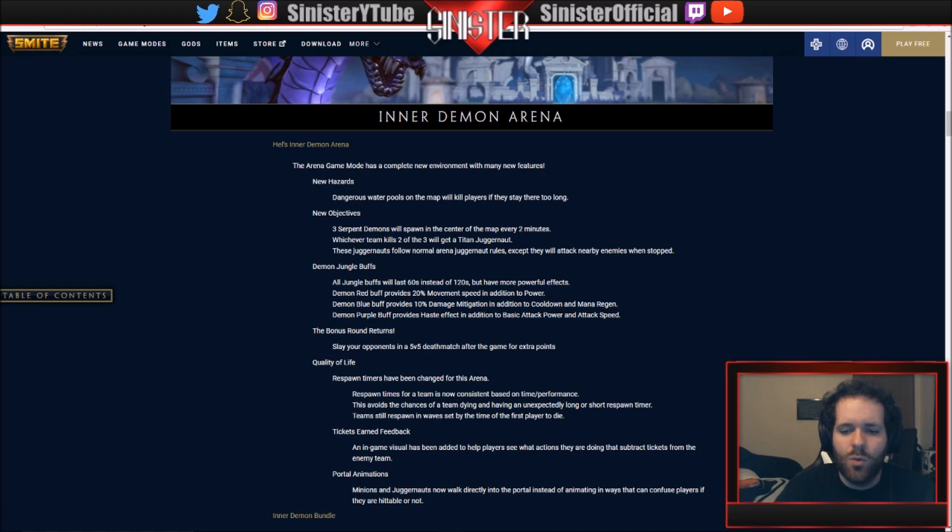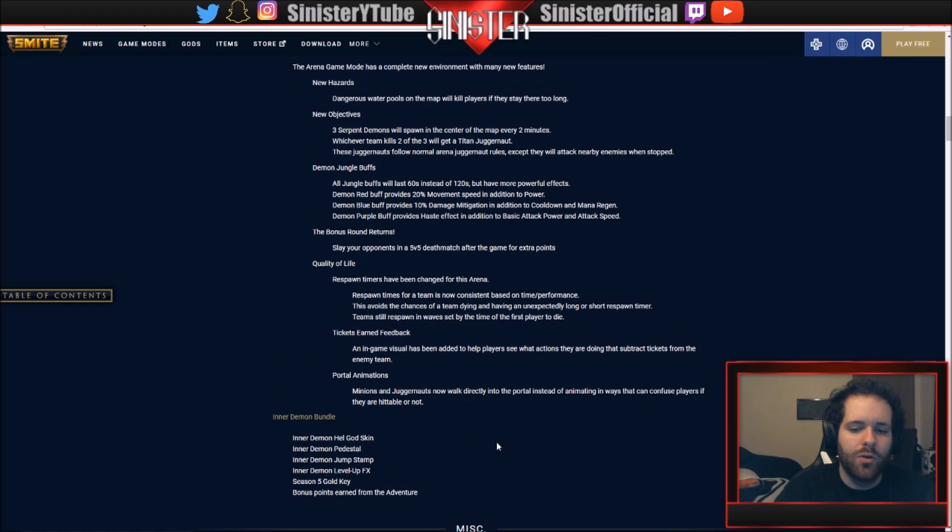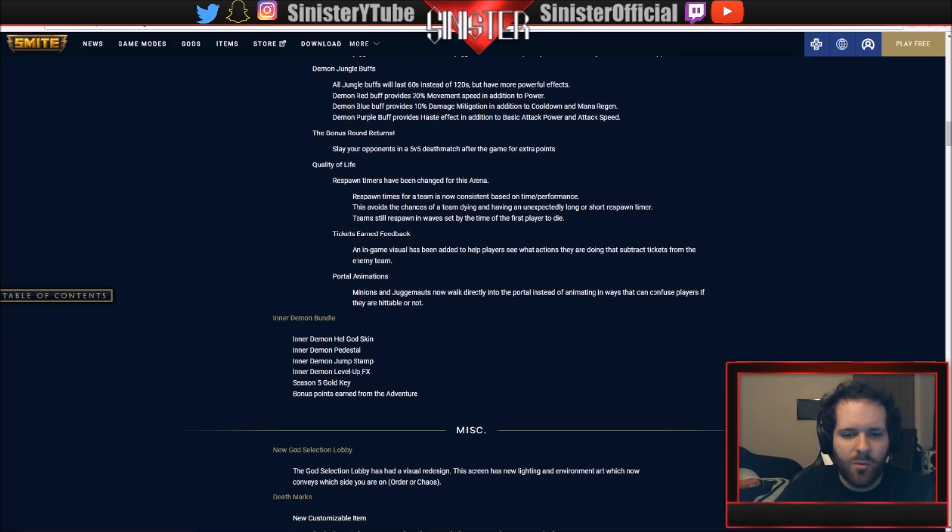Portal animations: minions and juggernauts now walk directly into the portal instead of animating in confusing ways. The Inner Demon bundle - you don't have to get it to play the mode, but it gives bonus points earned. You get the season 5 gold key for the vault, an Inner Demon level-up effect, jump stamp, pedestal, and the Inner Demon Hell skin.